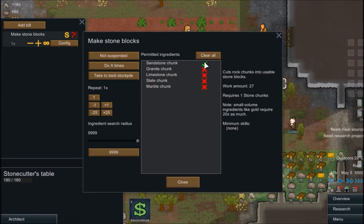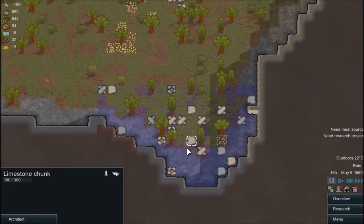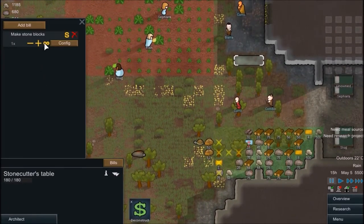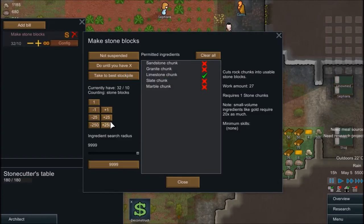I think we're getting set. Is that limestone? Do we have 500? I'm going to take 500 right now.